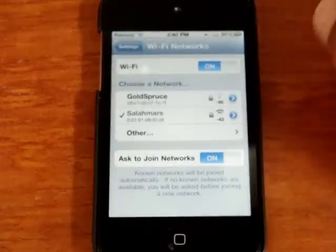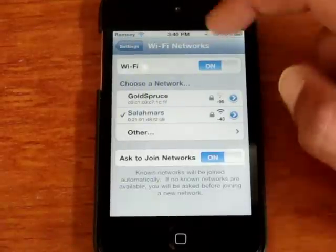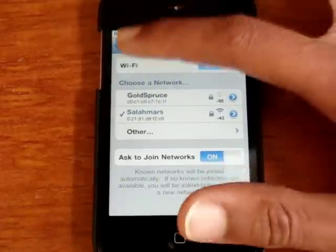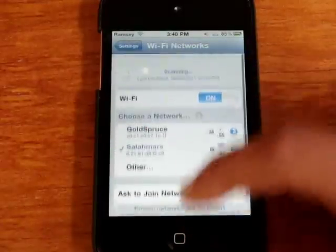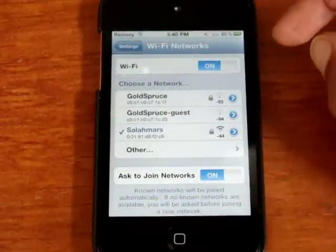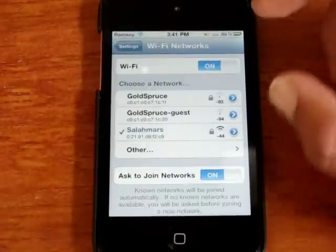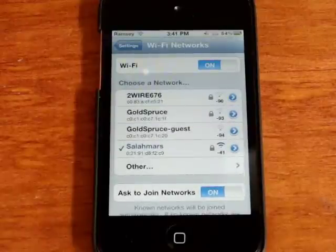As you can see, usually only my network comes up, but if you swipe down to scan there are some more networks showing values like minus 93. The more negative a number is, the worse the wireless signal is.